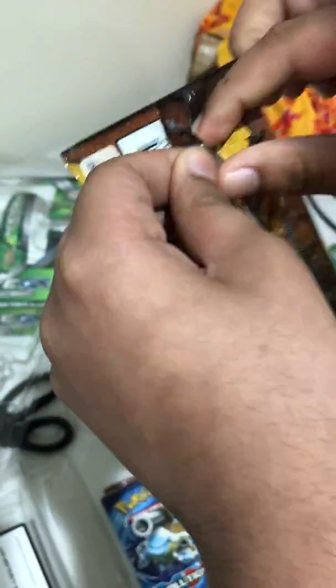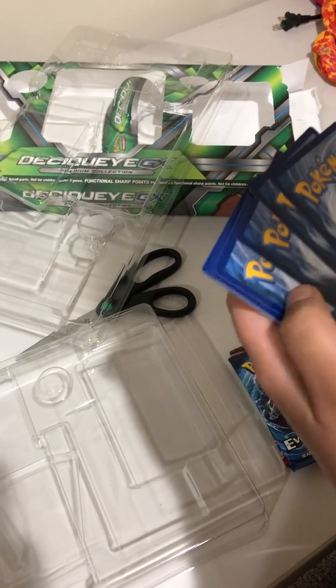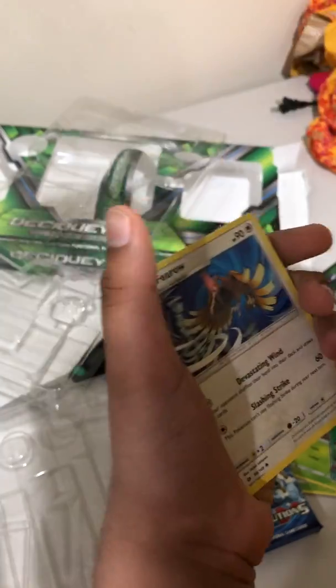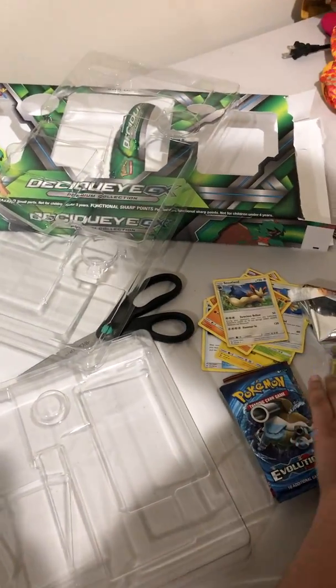Let's go for the original Sun and Moon pack. Here's the code card. Now let's go through the cards: Psychic Energy, Rotom Dex, Charge Bugs, Rainbow Energy, Crabrawler, Grousey, Grubbin, Pharaoh, Makuhita — I do not know how to pronounce it — Decidueye Reverse Holo, so funny. Decidueye is the star of the show. And a Scizor non-holographic rare. Let's put that with the friends.